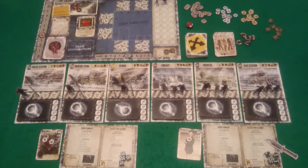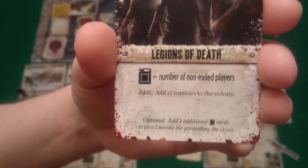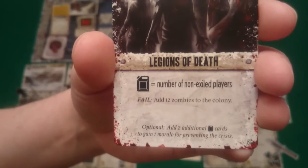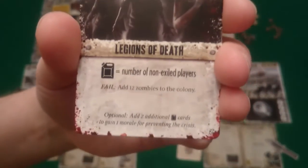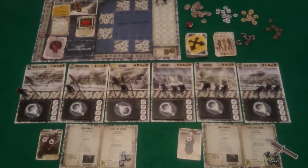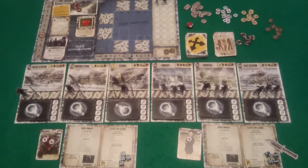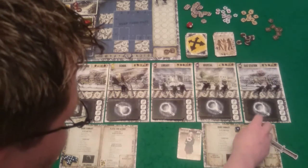We begin round 2 with the colony phase — revealing the new crisis: Legions of Death. We need fuel equal to the number of non-exiled players, so 2 fuel cards. I've been spending a lot of fuel. If we fail, we add 12 zombies to the colony — that's really harsh. But it could be useful since we need to kill a lot of zombies and that would give us targets. And we don't actually lose any morale. We then roll our action dice — a good spread of numbers for Rogue and reasonable rolls for me.